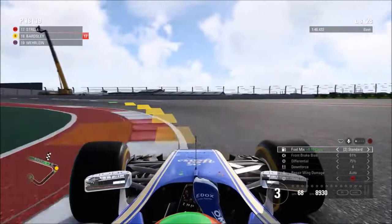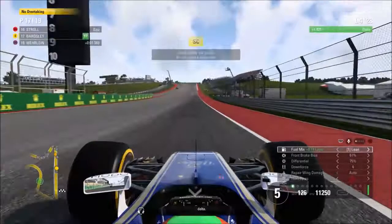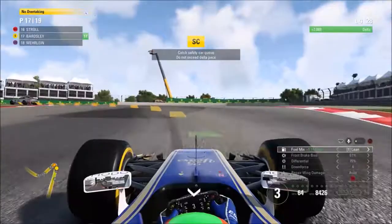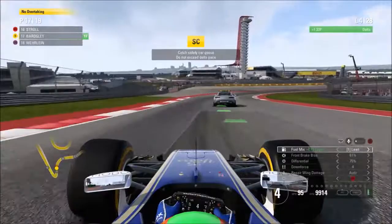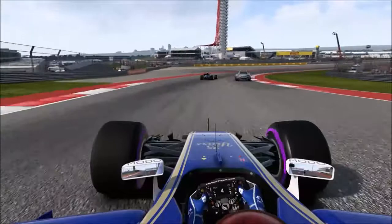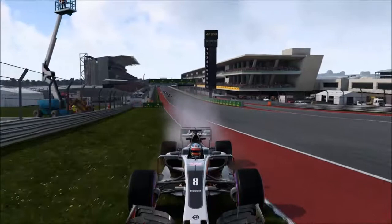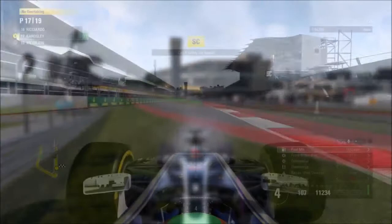As we exit the final corner, a green flag appears and then a safety car is deployed. It's a retirement for Haas driver Romain Grosjean — his Ferrari engine lets go on the main straight. Disappointing for the American outfit at their home race. Wehrlein comes very close to running into the back of the safety car but takes avoiding action in time. A second car also appears to be out of the race — we're down to 18 runners — and we move up into the points in tenth.